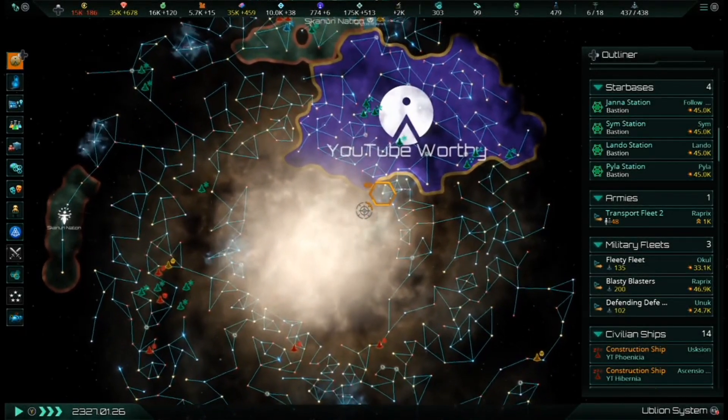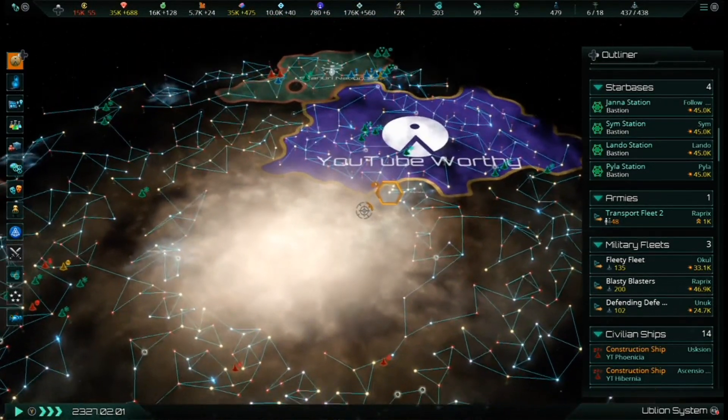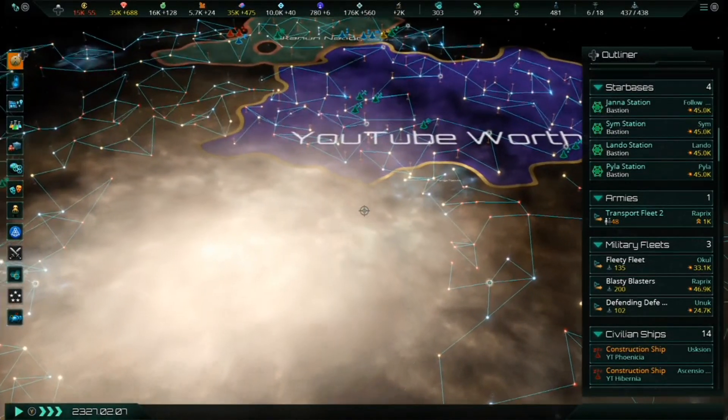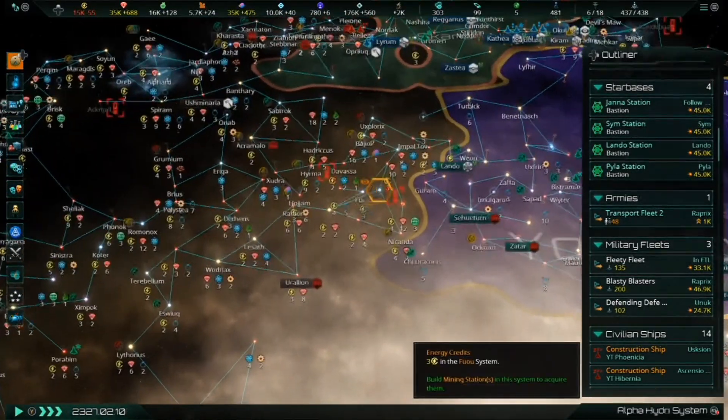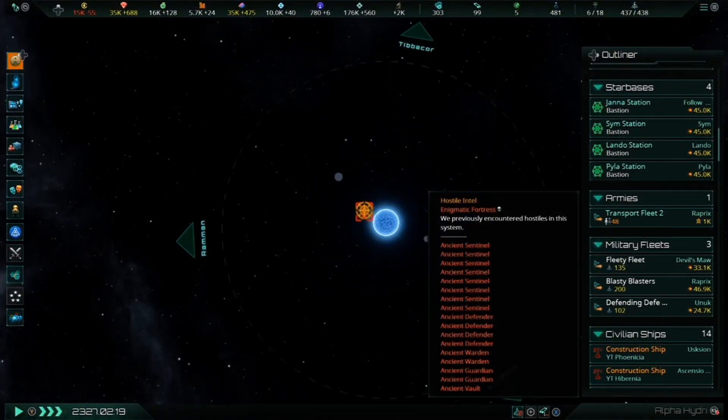Hello everybody, MobiusY here with another video for Stellaris Console Edition, and today is the day. With Megacorp officially launched, those of us enjoying Stellaris on consoles can now experience new corporate empires, new empire civics, the caravaneers, creating our own ecumenopolis worlds, and of course, new megastructures.